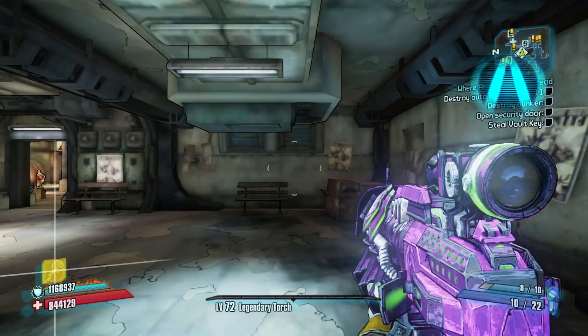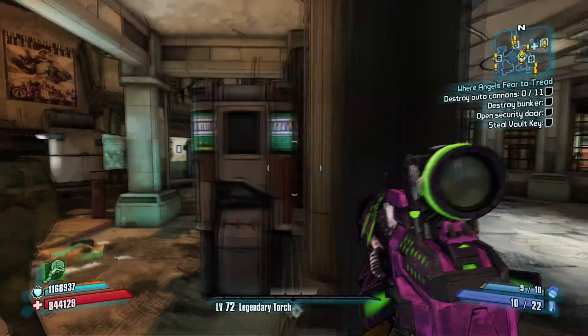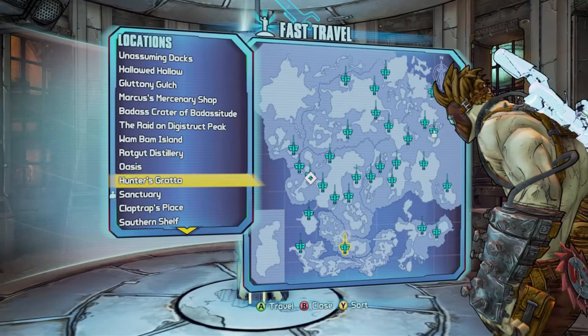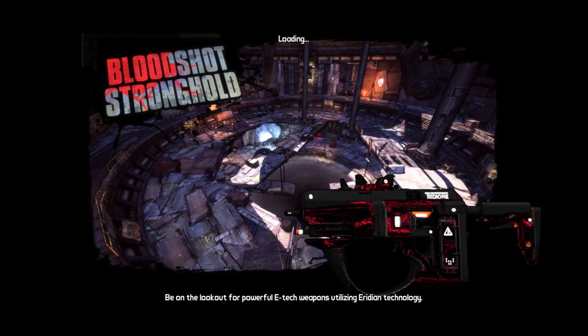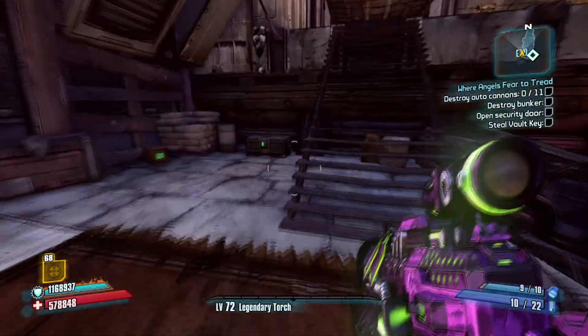Welcome back to another Community 2.0 patch for Borderlands 2. Today we're going to be going over Krieg. I'm at Sanctuary and just got to reset my skill points so I can go through some of the skills that have changed. Krieg doesn't have as many changes as Gaige or Axton, and neither does Sal or Maya, so these next few videos should be super easy.